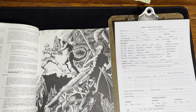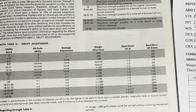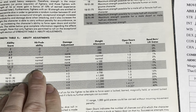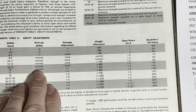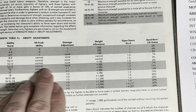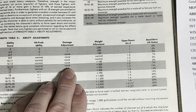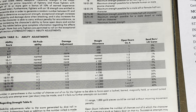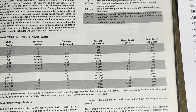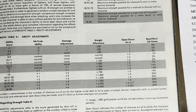Looking at the strength table, we find strength 14 and slide over. Hit probability is normal — no change. Damage adjustment: no adjustment. Weight allowance: plus 200. Open doors: 1 to 2. Bend bars/lift gates: 7%. Hopefully he doesn't get stuck behind a portcullis because he's probably not opening it — you have to roll that percentage or less on your percentile dice, so it's probably not going to happen.